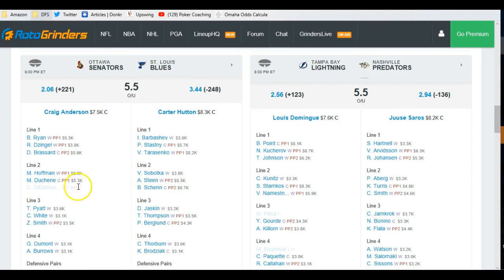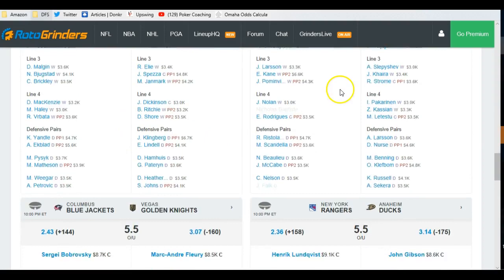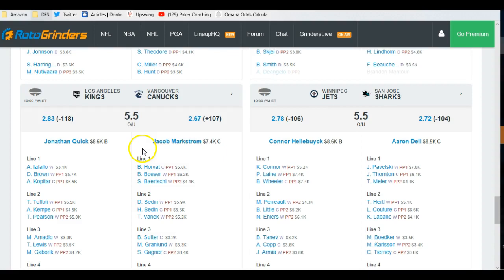Let's go back up to Ottawa for a second because I saw something I should have pointed out. They're playing the Blues, and this Di Domenico is league minimum 3K on FanDuel — and that's a great little value pick. He got 14 points his last game. If he gets you six points, he's fine. If he gets you two points, he doesn't burn you at 3K, and it allows other things to happen. Kings-Vancouver: Vancouver's at home, tends to slow the game down. The backup goalie's okay, but I don't see the Kings really scoring a lot of points. I do like a one-off here out of Trevor Lewis.